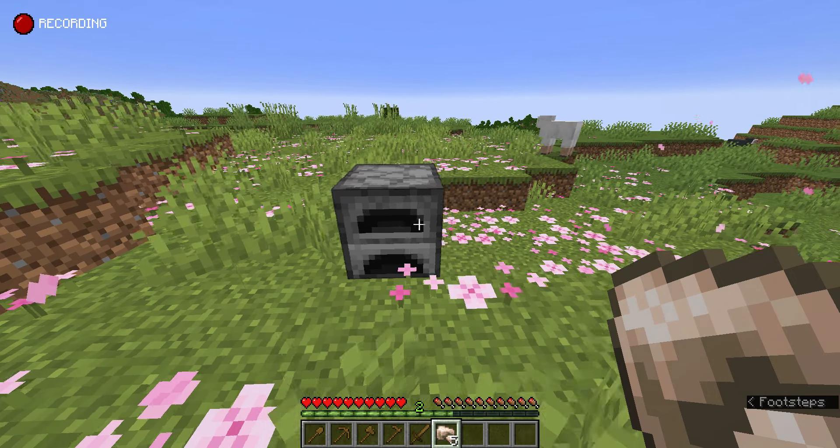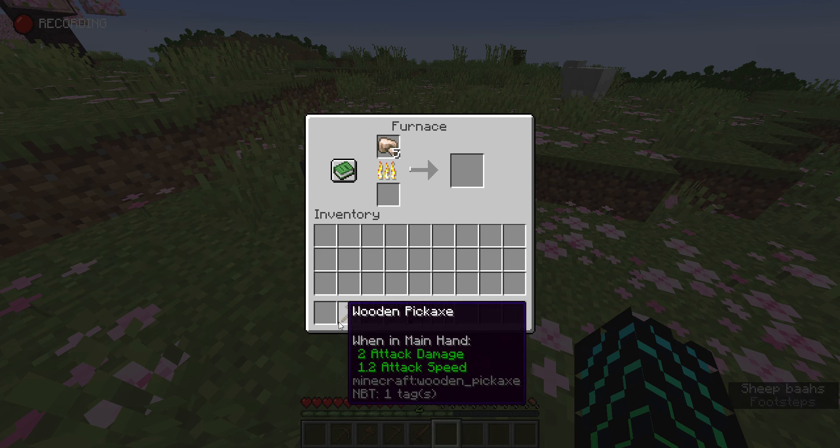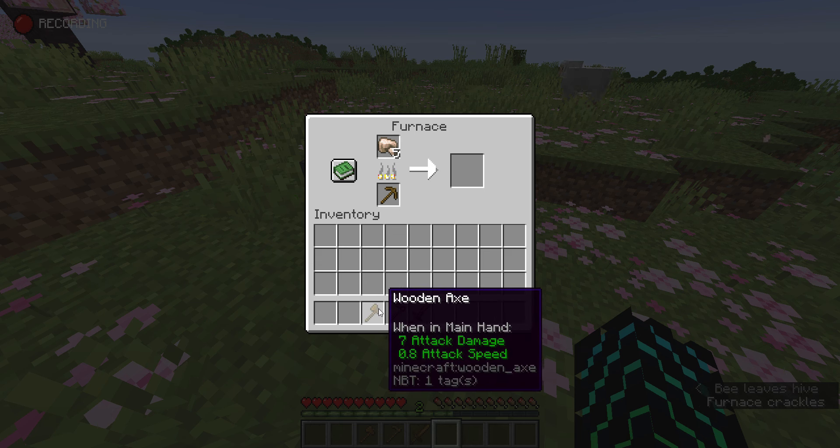You may be tempted to throw away your old wooden tools once you get stone ones, but what most people don't know is that you can actually use all your old wooden tools as fuel. It's not great fuel, but it is fuel nonetheless. So if you're having trouble finding coal, this can help you out in a pinch.